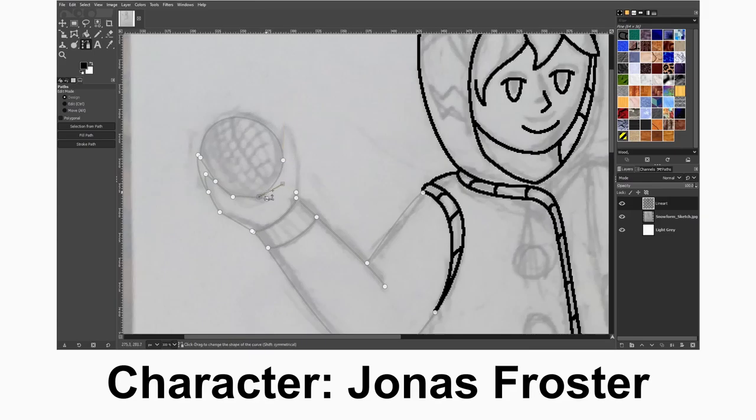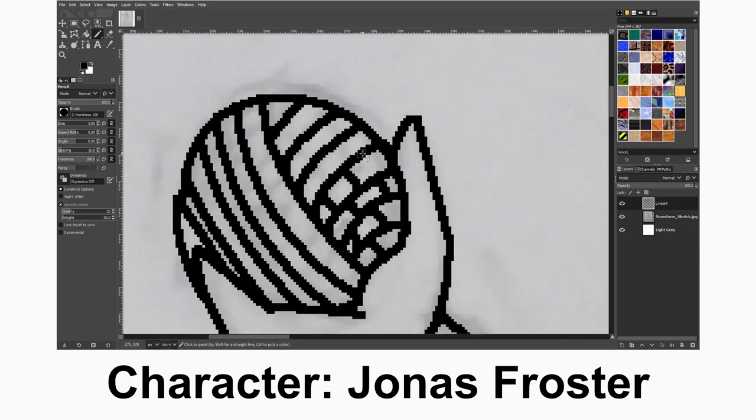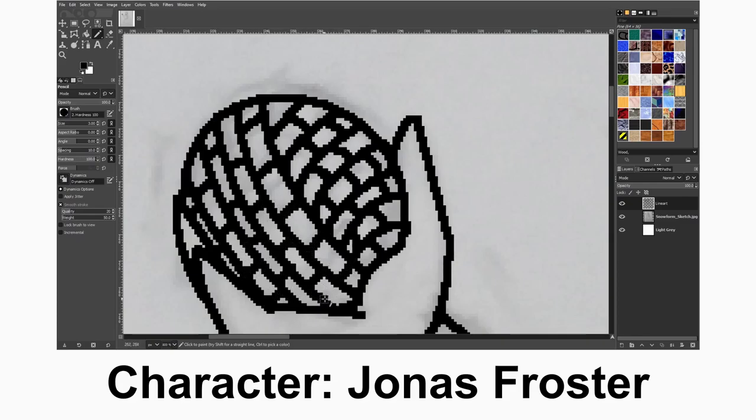I decided to have him holding this yarn ball as if he was showing it off — like, this is one of the yarns that I create with. I also decided to have Jonas wearing this bag, because that's where he would store all of his supplies: he might have hoodies, scarves, or general sewing, weaving, or knitting supplies in there. I also decided to add the vest because I thought it would be fun and it would help distinguish his arms from his main body. At first with coloring I accidentally had it white, but I remembered this is supposed to be like sticks, so I ended up changing the color.